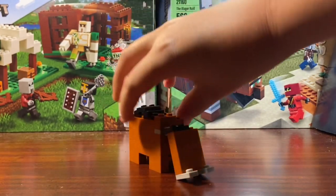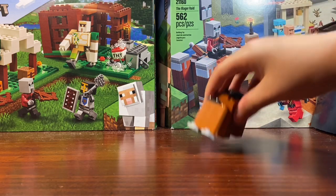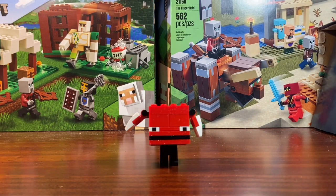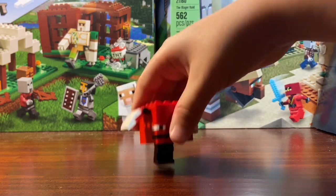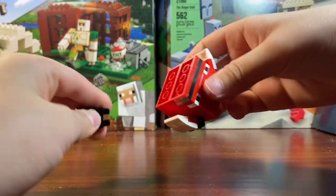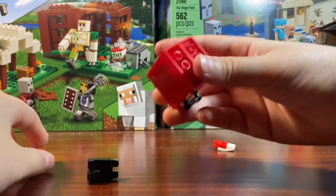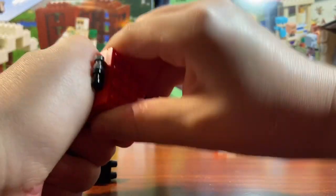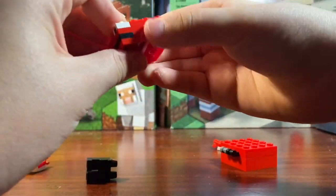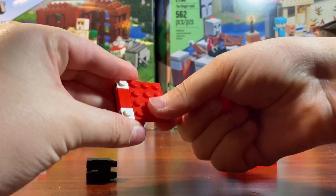I really like the Hoglin. Now let's get into the next one, which is the Strider. The Strider was pretty easy to make — it's kind of like a cube shape. There's a brick placed right here as the base.